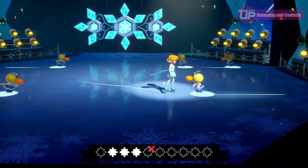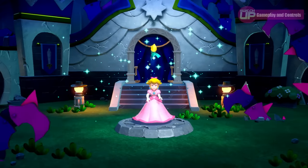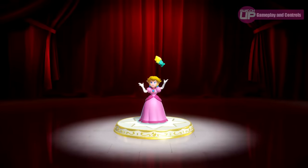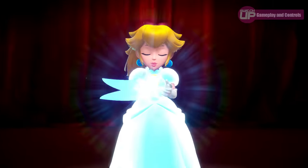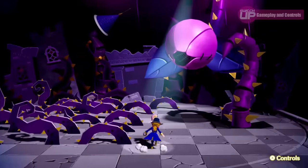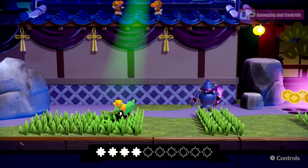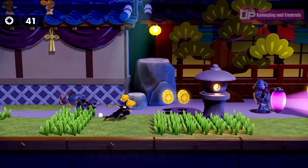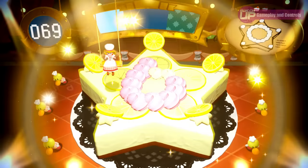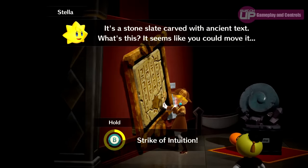What's interesting about how these levels function is that Peach can pick up a costume early in each level which transforms her into a certain type of actor for that particular play. This means each level feels very different — they're not just differently skinned platforming stages. Early examples include a sword fighting level about dodging and parrying, a ninja level where you stealthily take enemies out unawares, a patisserie level where you decorate cakes and are graded, and even a detective level where you look for clues to solve a mystery, gaining sparkle gems along the way.